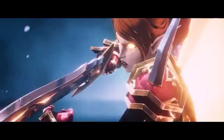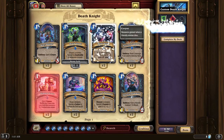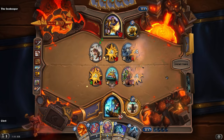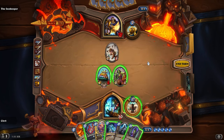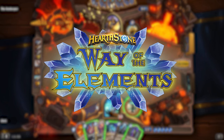When the Death Knight class was introduced to Hearthstone in 2022, it brought with it an entirely new deck building system called Runes, that made all of the other classes seem outdated by comparison. But what if Hearthstone's older classes received an update? So in today's video, I'll be completely overhauling the Shaman class in an attempt to bring it more in line with the Death Knight class. I call this update, The Way of the Elements.